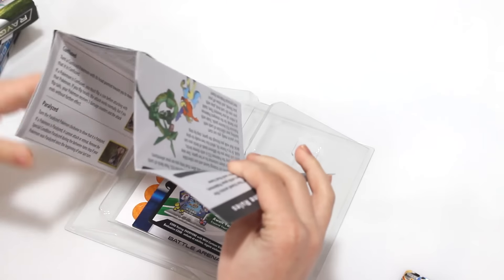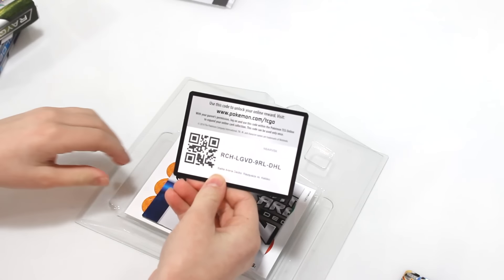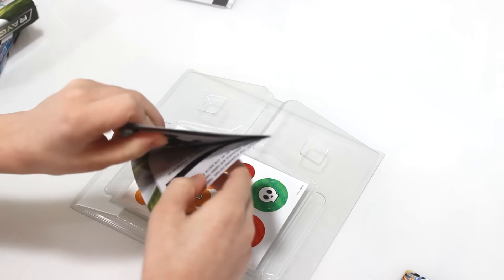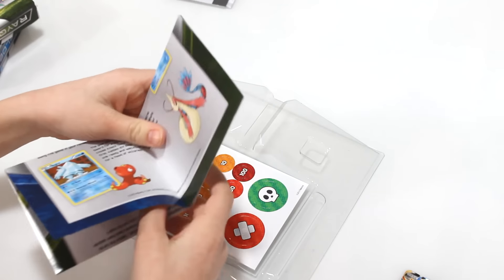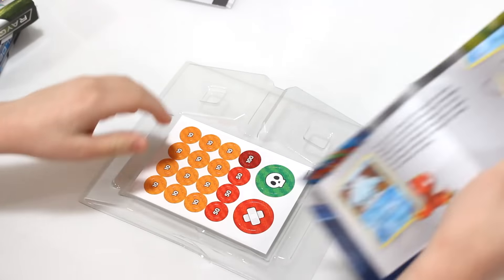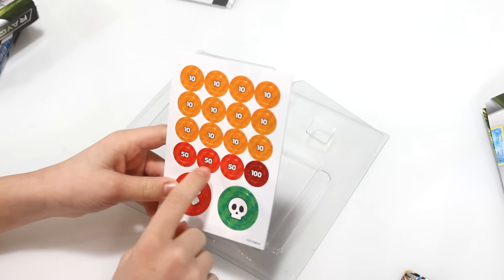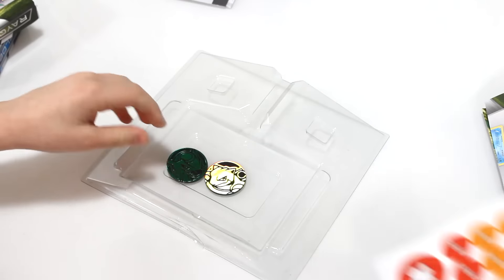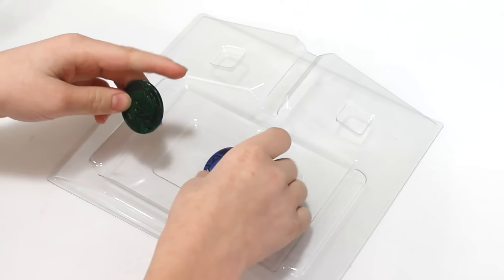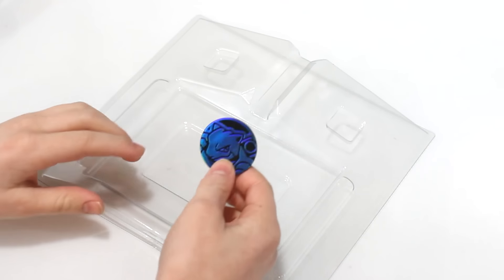Let's see what this is — it shows some of the cards. Oh, this is a battle arena right here. A code. This shows you some of the cards in the deck. Some of the Pokemon. Here are the damage counters and some other stuff. And ooh, there's a Rayquaza coin, and my favorite Pokemon — a Blastoise coin!